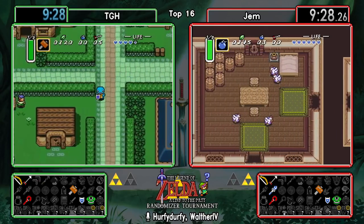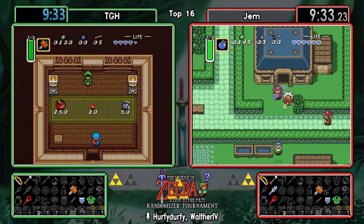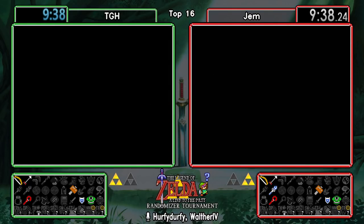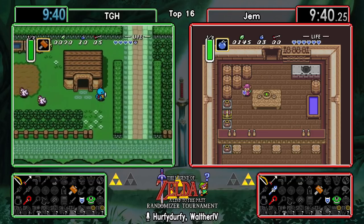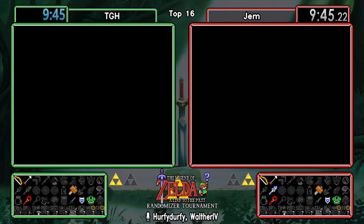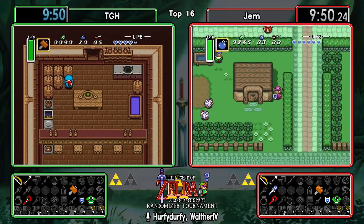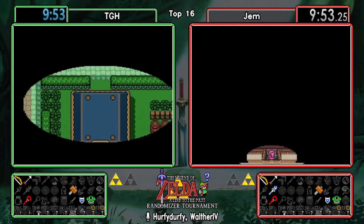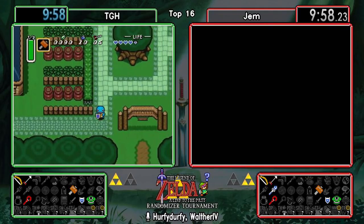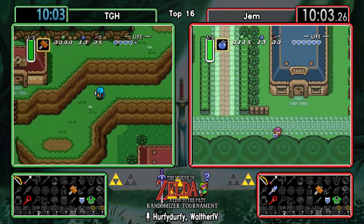Chicken hut not really having anything. Both runners probably gonna stock up on some bombs here, and it'll be interesting to see if any of them decides to do the Blind race game. I would imagine both might just check it first, but you never know. They're certainly not lacking in weapons - they already have three of the starting weapons you can get from uncle.